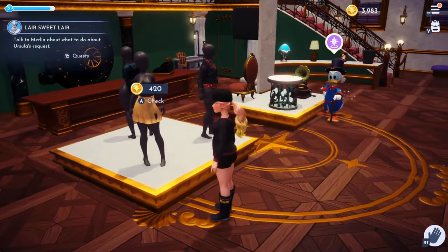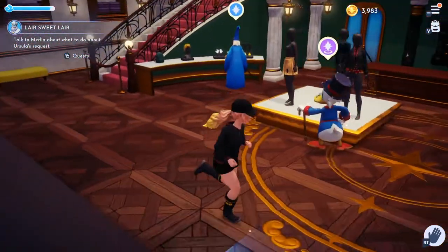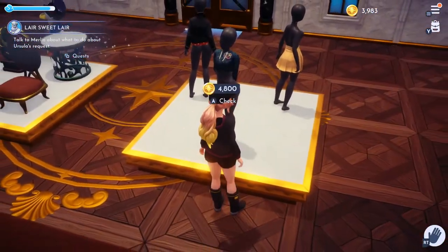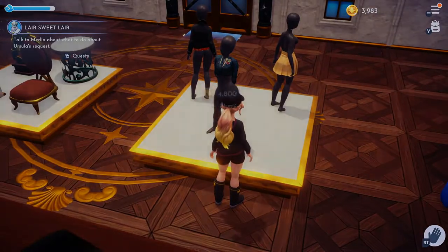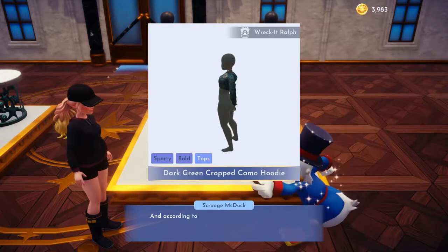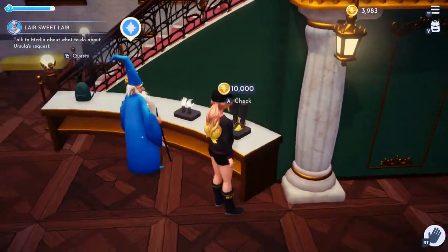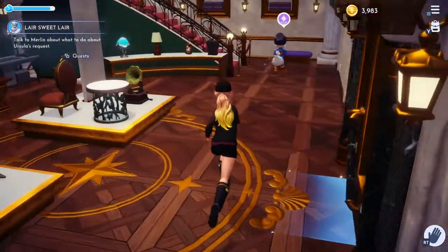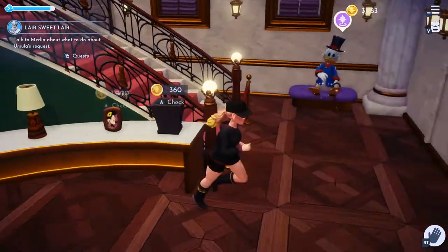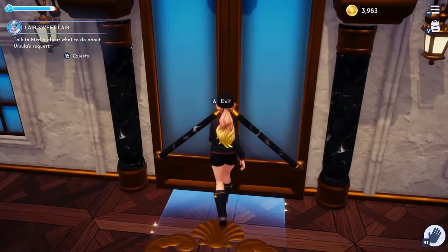Let's see what he has available. We could get a skirt that is clipping the mannequin. I do kind of like that whole business, but that's quite expensive. That's not bad — dark green cropped camo hoodie. We don't even have the money for that. A framed portrait. I suppose if we could give it as a gift, we might do that for Mickey.